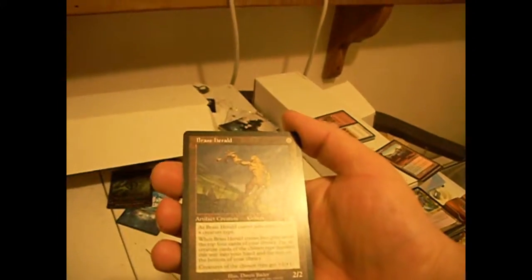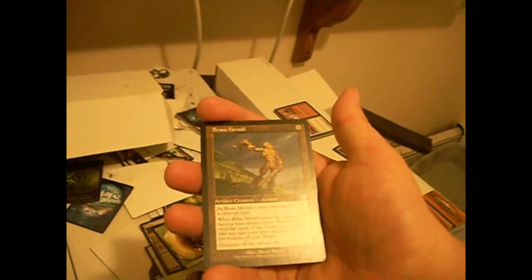Brass Herald — he's a 2/2 when he comes into play. Choose a creature type. Reveal the top four cards of your library, put all cards of the chosen type into your hand, the rest on the bottom. We've been seeing that in every color with a lot of different tribes — white with soldiers, red with goblins, green with elves and kavu, black with zombies, blue with drakes. And he has one other fun thing: creatures of the chosen type get +1/+1. So he kind of functions as a universal tutor and lord, which is not a bad combination.